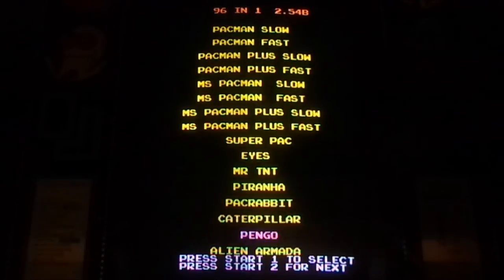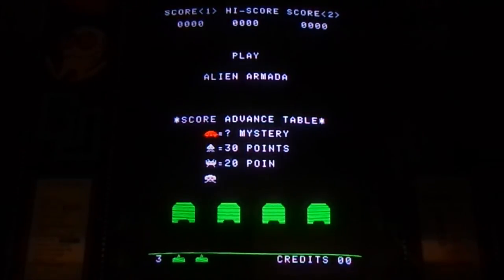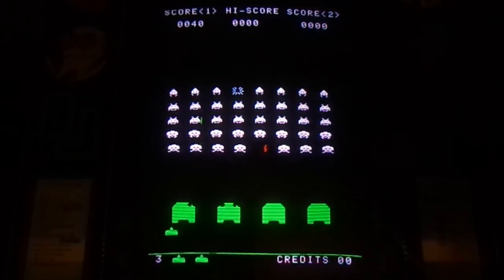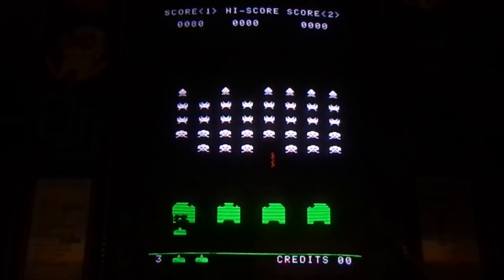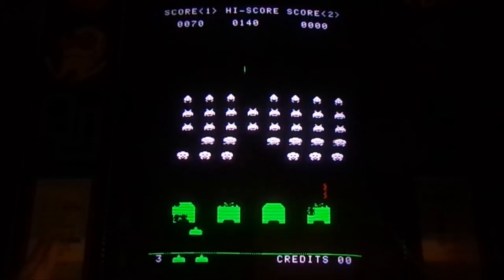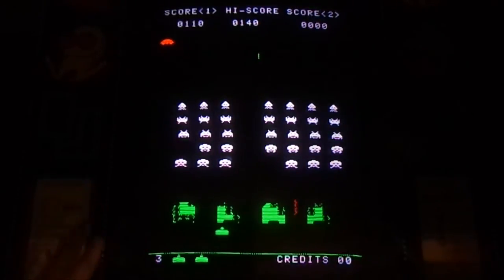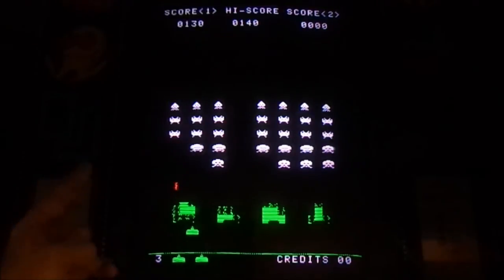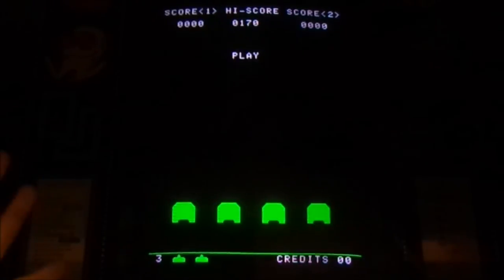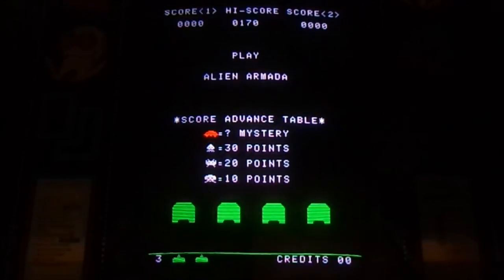Last but not least, we've got Alien Armada, which is Space Invaders. I do have a Space Invaders game now, and I'll cut away in a bit to some gameplay footage so you can compare the differences. The big difference that bothers me with this game in particular is that you do not get an extra life. In a normal Space Invaders game, you get an extra life at either 1,000 or 1,500 points, whatever you have the extra life set to. This game does not have that. So by default in Space Invaders, as long as you get to 1,000 points you actually have four lives, but in Alien Armada you only get three lives.